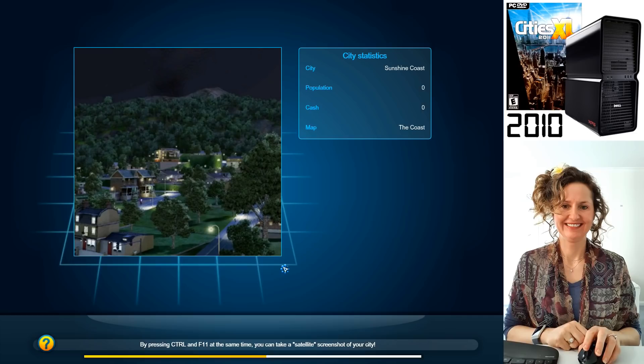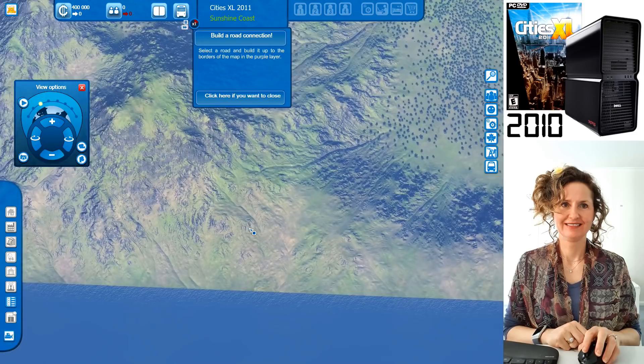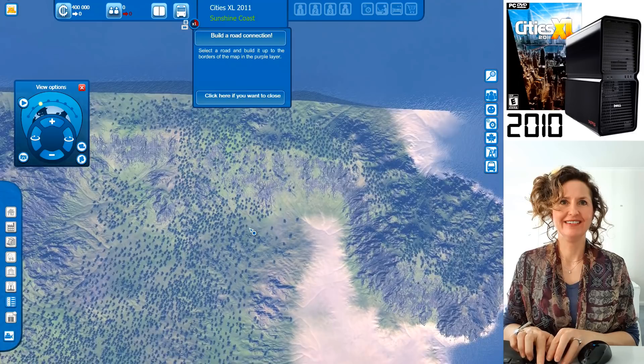Sunshine Coast. By the way, there's a picture of houses shown, but you actually start off with nothing — population zero. That's just to give you an idea of what you could eventually build. You can see you're way up in the sky, and you can use the arrow keys to have a look around and move around the map.